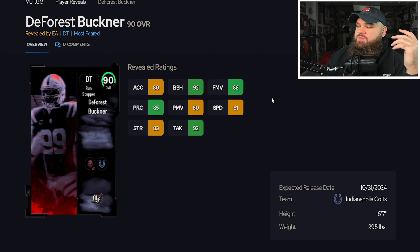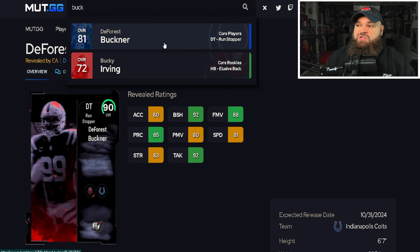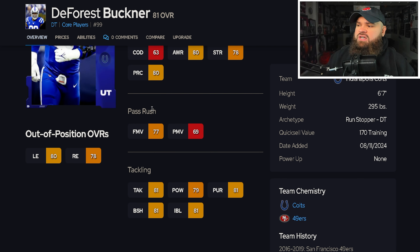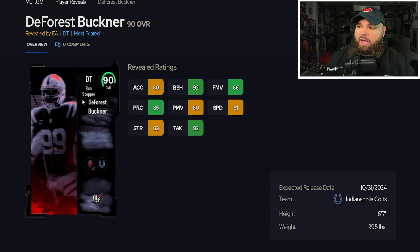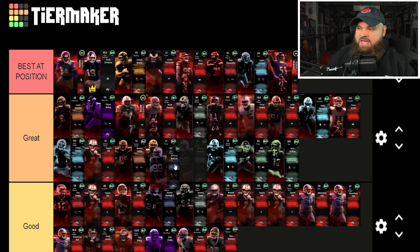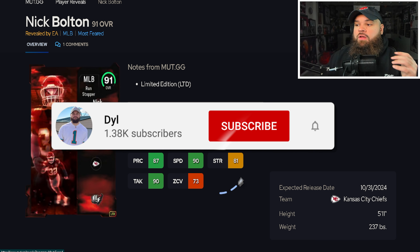DeForce Buckner is six-foot-seven, 295 pounds with 81 speed, 80 acceleration, 92 block shed, 88 finesse moves, and 80 power moves. His previous card shows he only has the swim move trait on yes, which is nice. If he could hit 90 finesse moves I might consider best-of-position, but he's worse than Chris Jones — still a great-level card and one of the better DTs in the game.